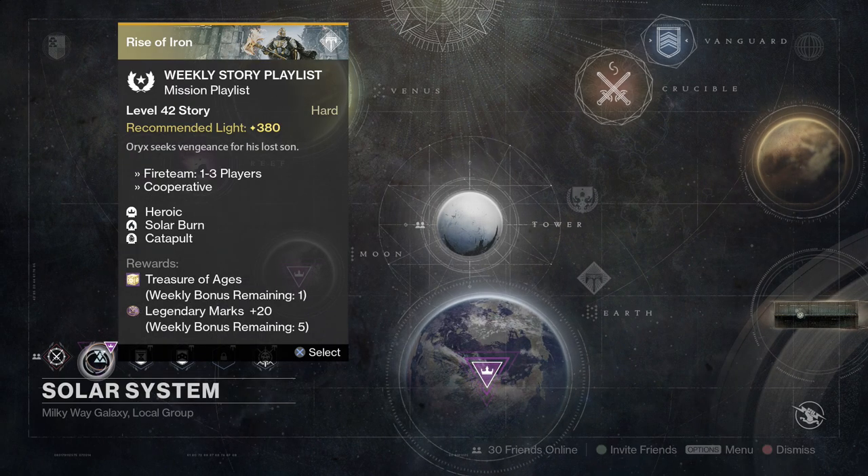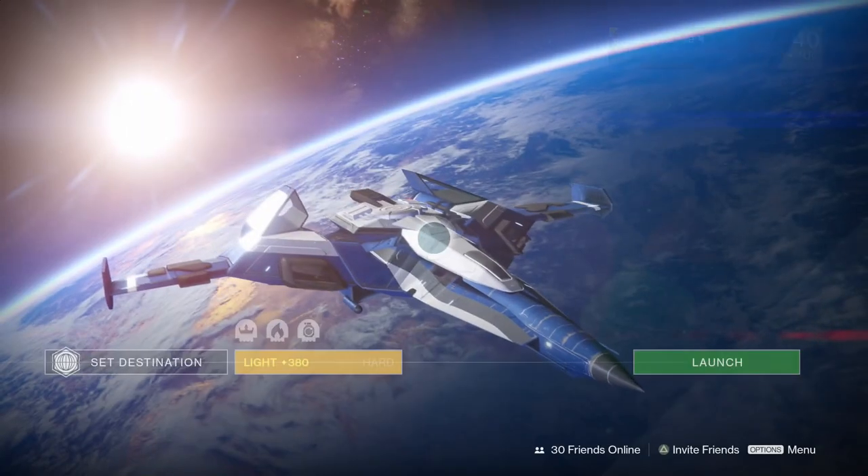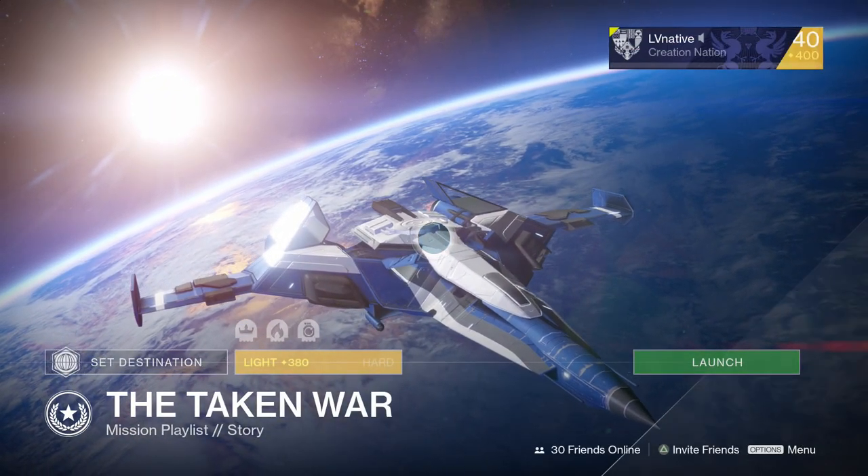The Weekly Story playlist has modifiers this week of Heroic, Solar Burn, and Catapult. Again, you will get one Treasure of Ages on your first run, and you will get 20 Legendary Marks for your first five runs for a total of 100 Legendary Marks. This time around we are going to be in the Taken War mission playlist.